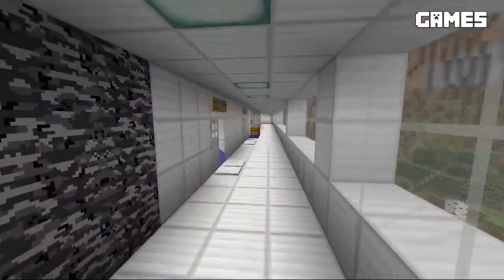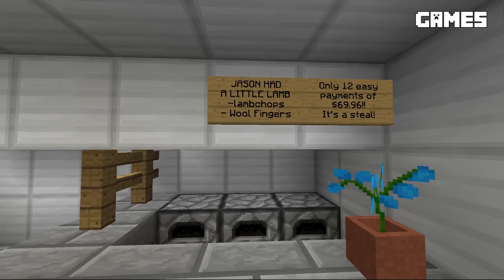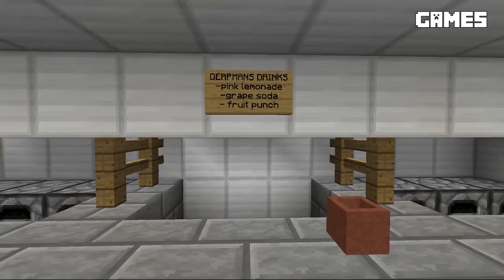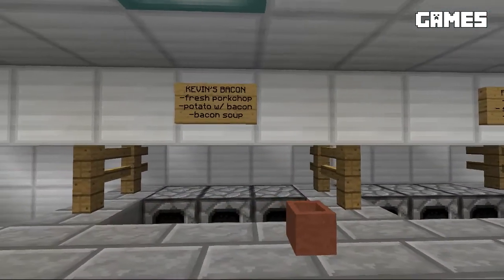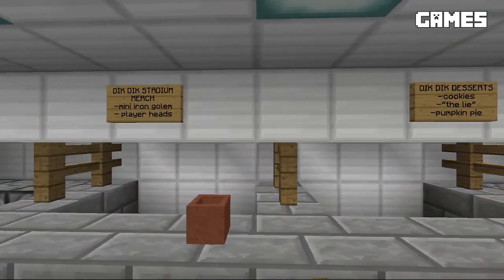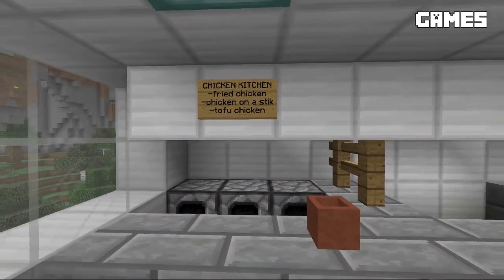We had one more thing to show off here in the stadium — down here at the end we had the concession area. Jason had a little lamb serving lamb chops for only 12 easy payments of $69.96. Just the tip jar. Dirt Man's drinks: pink lemonade, grape soda, and fruit punch. Funky Fish: fish tacos, salmon cakes, and fish sticks. Kevin's bacon: fresh pork chop, potato with bacon, and bacon soup. Dick Dick desserts: cookies, the lie — I believe that's cake — and pumpkin pie. Dick Dick Stadium merch featuring mini iron golems and player heads. Or Chicken Kitchen: fried chicken, chicken on a stick, and tofu chicken.